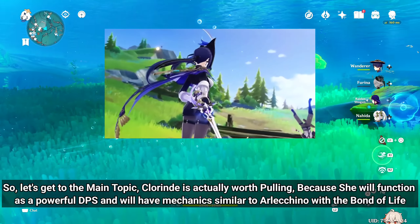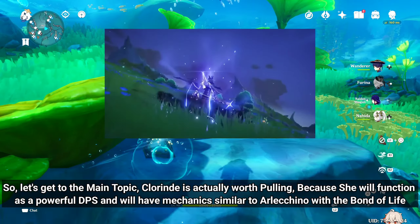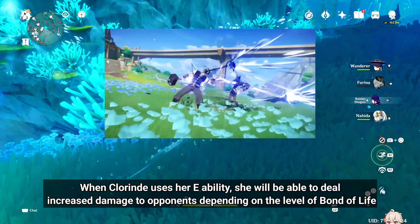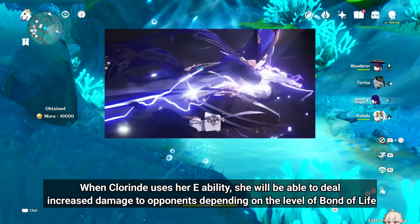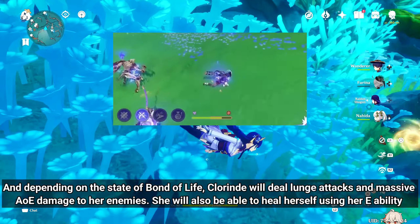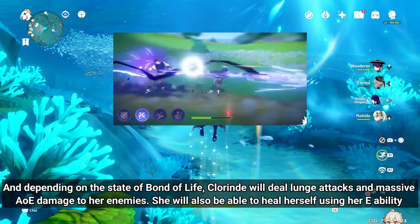So let's get to the main topic. Clarind is actually worth pulling because she will function as a powerful DPS, and will have mechanics similar to Arlecchino with the Bond of Life. When Clarind uses her E ability, she will be able to deal increased damage to opponents depending on the level of Bond of Life. And depending on the state of Bond of Life, Clarind will deal Lunge attacks and massive AoE damage to her enemies, and she will also be able to heal herself using her E ability.